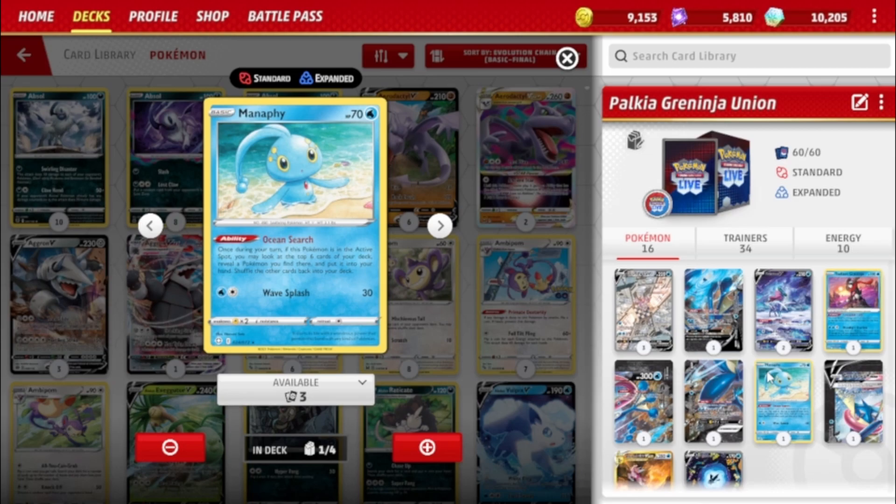Manaphy's Ocean Search ability: if this Pokémon is your Active, look at the top 16 cards and reveal the Pokémon, then put them in your hand. People were kind of hyped on this when it came out but the format went in different directions — still really cool to see it played. And it does Wave Splash for 30.